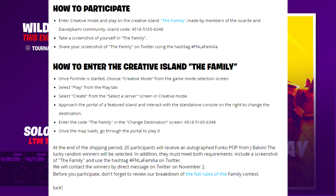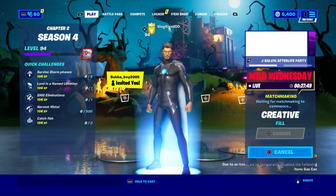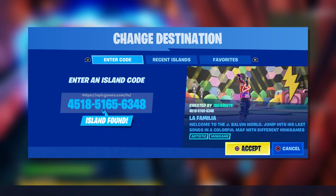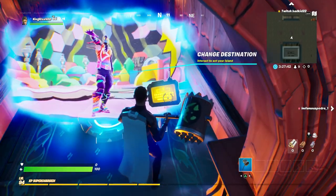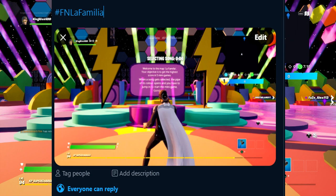The island code is 4518-5165-6348. Take a screenshot of yourself in La Familia and share your screenshot on Twitter using the hashtag FN La Familia. Here's what you do: go to creator mode, click on it and start it up, then click play. Come over to this little computer here, use it, type in that code, and click accept. Once you are in La Familia, take a screenshot, go to Twitter, put hashtag FN La Familia, and send it to them. Best of luck getting the party trooper.